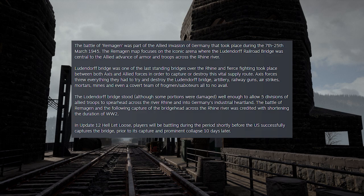The Remagen map focuses on the iconic area where the Ludendorff Railroad Bridge was central to the Allied advance of armor and troops across the Rhine River. The Ludendorff Bridge was one of the last standing bridges over the Rhine, and fierce fighting took place between both Axis and Allied forces in order to capture or destroy this vital supply route.